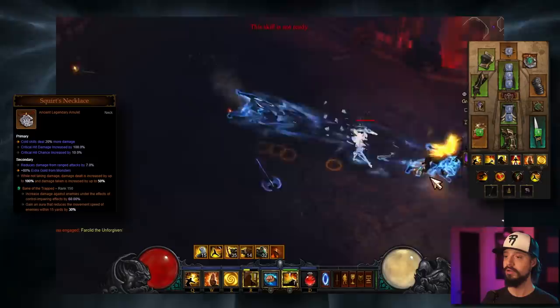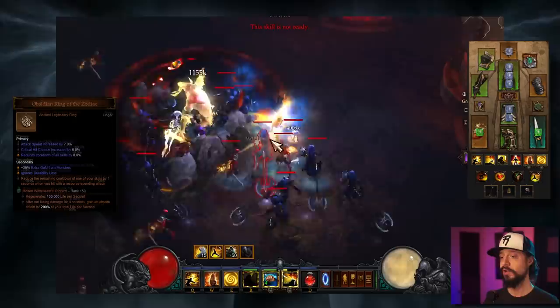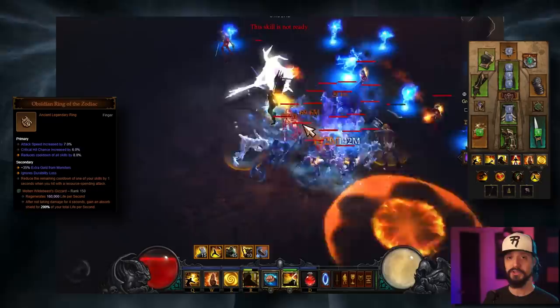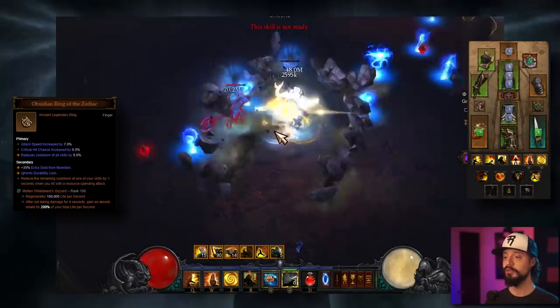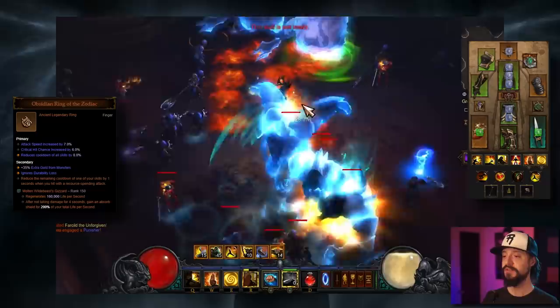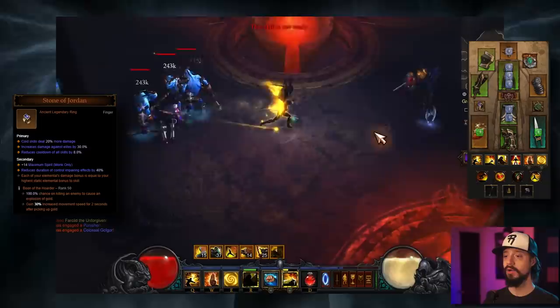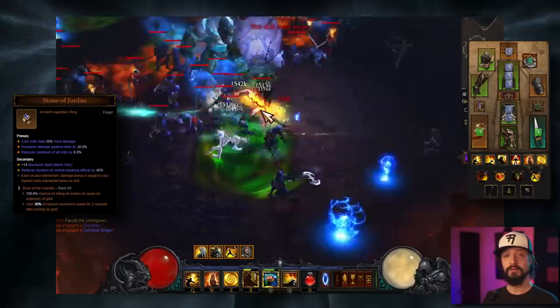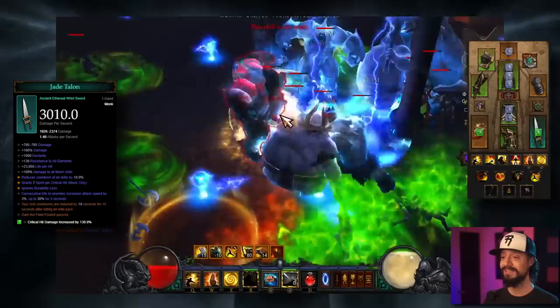We're going to get rid of the Traveler's Pledge set — we're going raw damage. A Squirt's Necklace: while not taking damage, damage dealt is increased by up to 100%. To maintain that buff, we'll also take a Molten Wildebeest's Gizzard. We're dropping the Bane of the Stricken — not needed for speedruns — and also dropping the Gogok of Swiftness, which will cost us some cooldown. But the Molten Wildebeest's Gizzard at rank 25: after not taking damage for 4 seconds, gain an absorb shield for 200% of your total life per second. This gem helps us keep up our Squirt's Necklace buff. We're swapping the Compass Rose for an Obsidian Ring of the Zodiac: reduce the remaining cooldown of one of your skills by 1 second when you hit with a resource-spending attack — we'll be triggering that with Cyclone Strike. And we're dropping the Convention of Elements for a Stone of Jordan: cold skills deal more damage, increased damage against Elites.